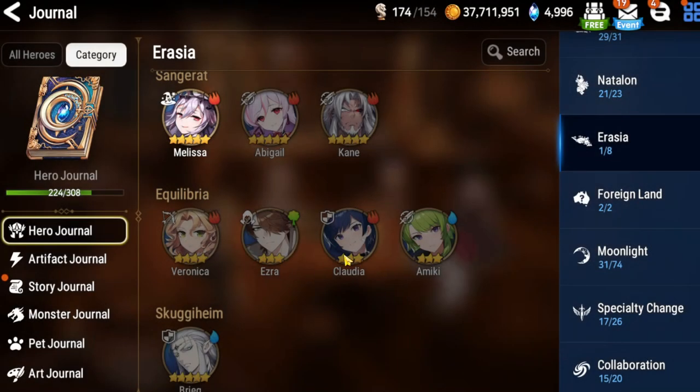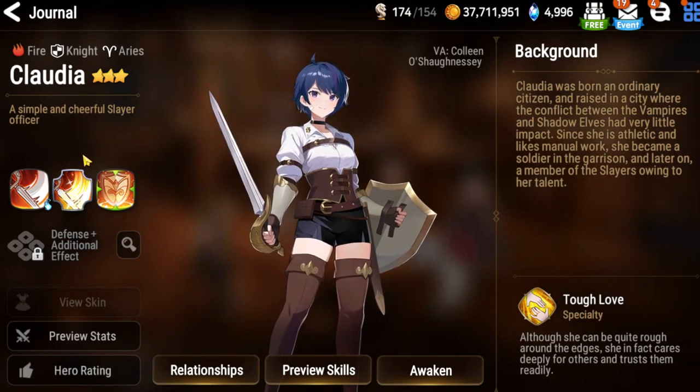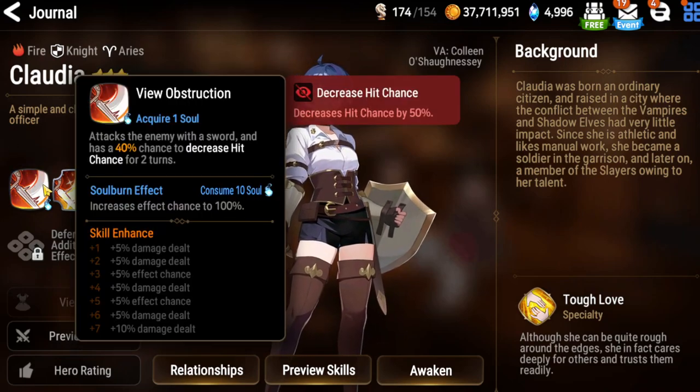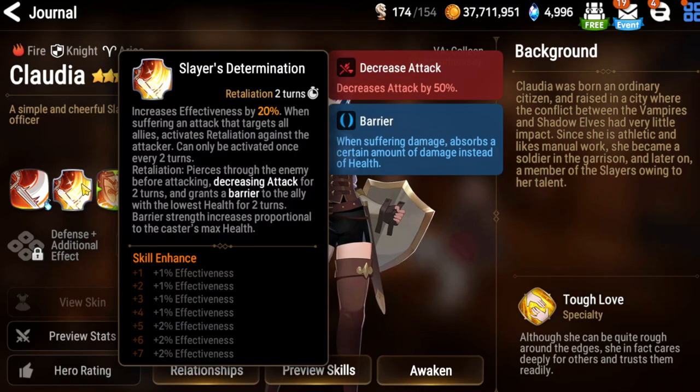Let's go ahead and check out Claudia. She's going to be the tank — the foremost opponent if you're using all Slayers. Let's see the crit hit chance on her A1. On her A2, she has Slayer's Determination, which increases effectiveness by about 20%, so that's innate effectiveness built in.